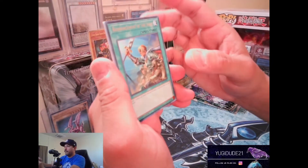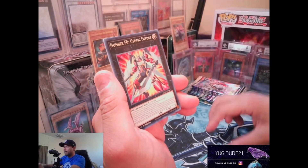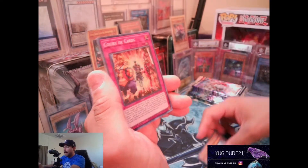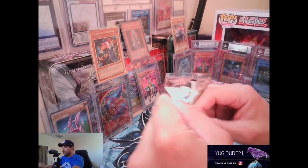Reinforcement of the Army, Baxia Brightness of the Yang Zing, Number F0 Utopic Future, Queen's Knight, Pot of Duality, The Wicked Avatar, and Court of Cards. Next pack, let's do it!